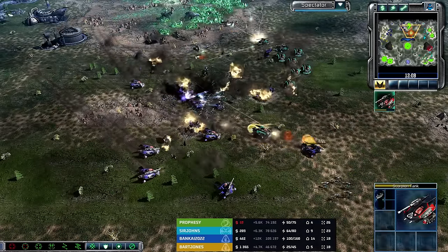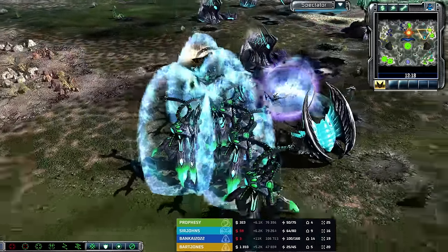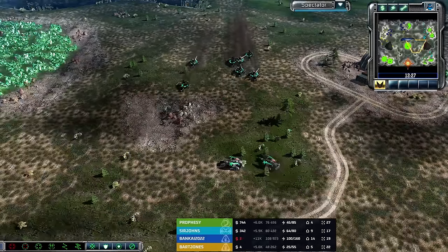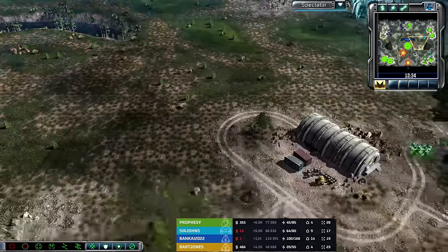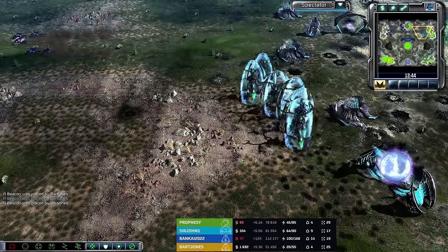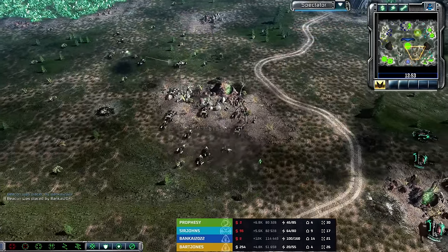Where are the Tripods? Why are the Tripods back at home while this attack is going on? There's so much stuff here and the Tripods are just back at home — no help for their friends on the front line. Everything pulls back. Eight Scorpion tanks end up retreating from that front line and they're just allowed to escape. If these six or eight Tripods had been there on the front line, that might have been a different fight — especially if they were charged up with that Reaper 17 green beam charge.